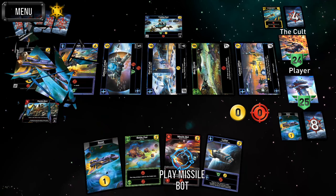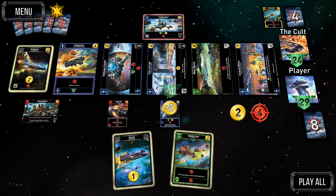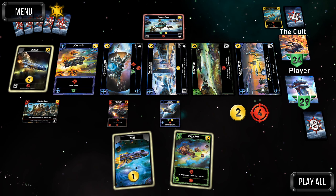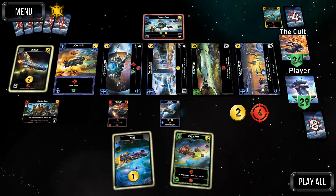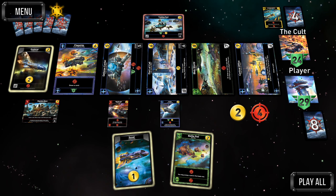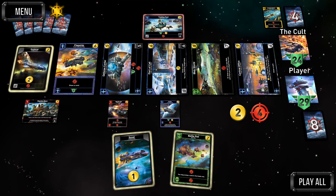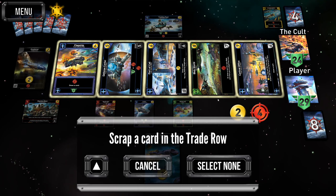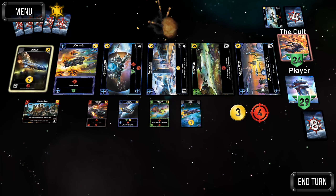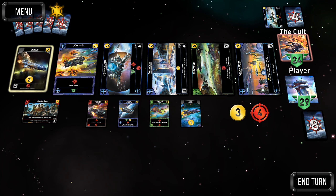The machine base stays up — nice. Scrap one scout, scrap another, bring out the cutter. I'm just not going to scrap anything at this point — the AI probably can't buy much. I don't want to bring out a good cheap card, so let the AI just plow into this trade row and give it more temptation to buy explorers and slow its own deck down.